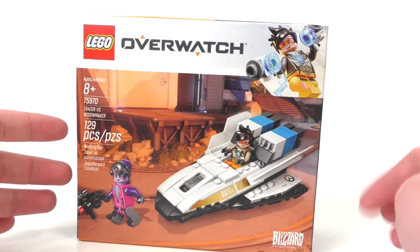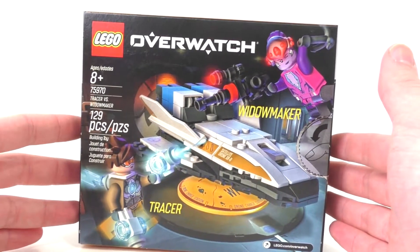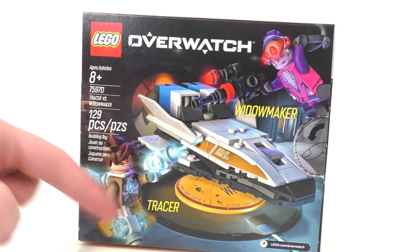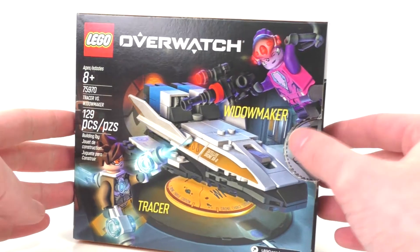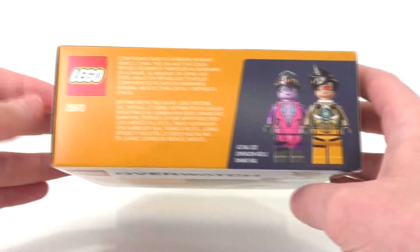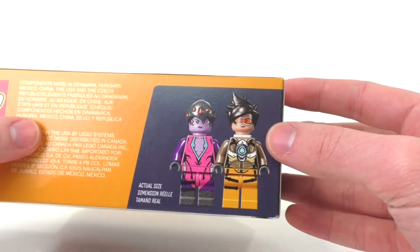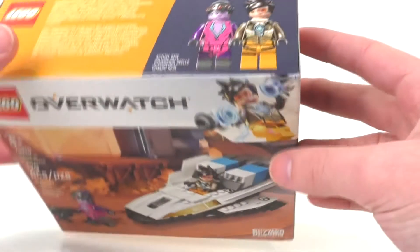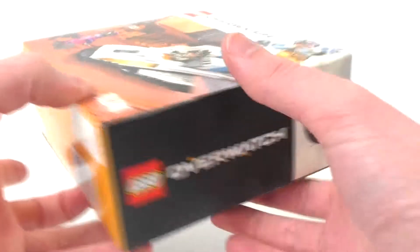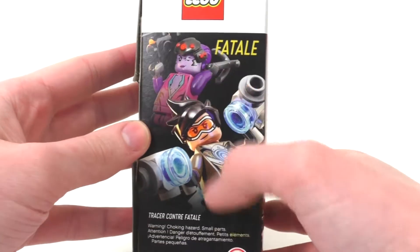We also have the Blizzard logo right there, and we got the back of the box, which is a somewhat duplicate to the front of the box. You also have all the regular information on this side as well as the names of the characters, Tracer and Widowmaker. You can also open up the set with this little push-in right here. We have the top of the box with the LEGO logo, set number, some other miscellaneous information, and the actual sizes of both Tracer and Widowmaker characters. Then we have the sides of the box with the LEGO Overwatch logo, the Overwatch symbol, and both characters' side views.